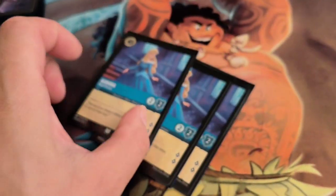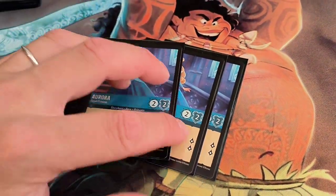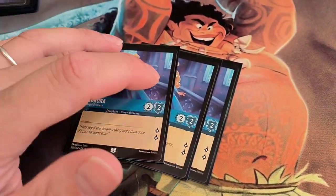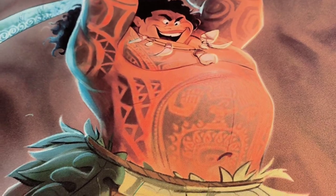Next we have Freehook, the Royal Princess. Her stats aren't really great, but she quests for 2 lore, so if you can get her out, she can quest for 2 lore and absorb a challenge or two — she's all good.